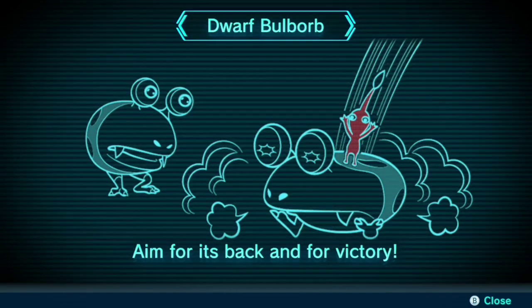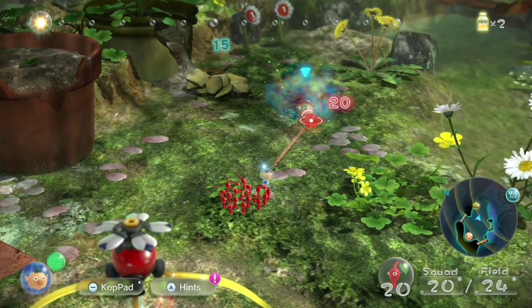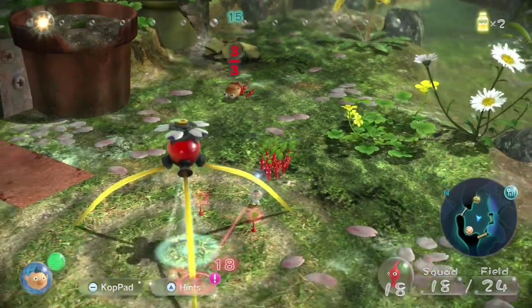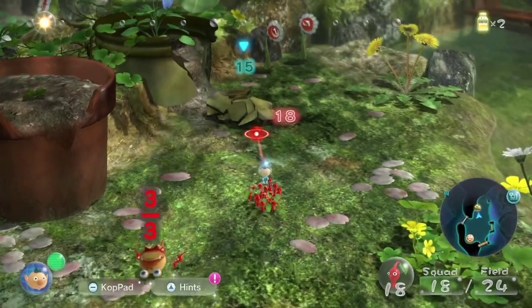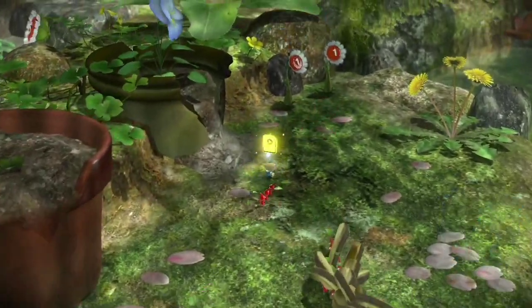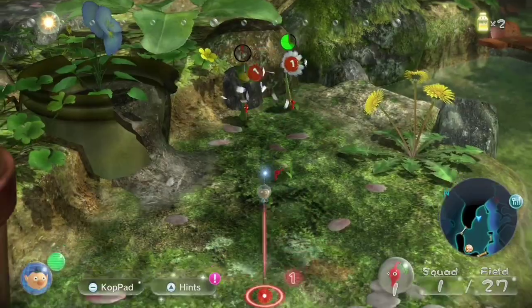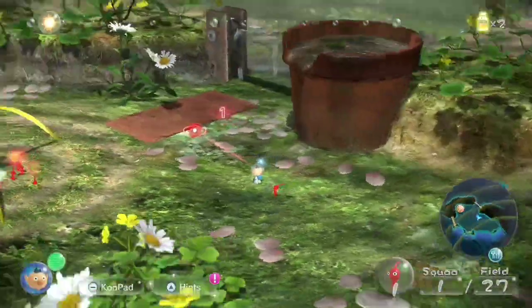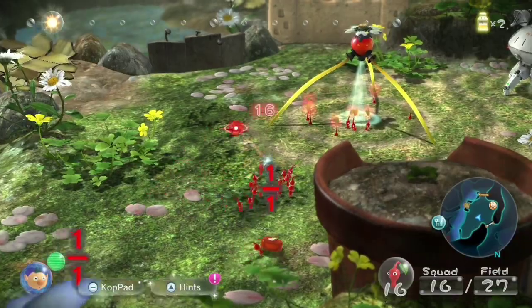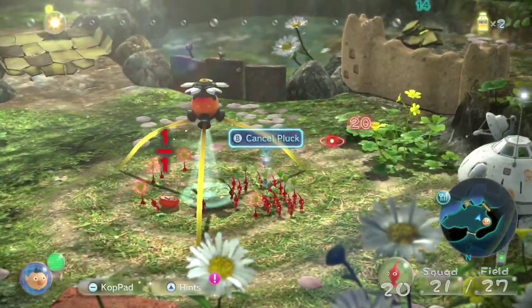Dwarf Bulborb — aim for its back for victory. Unfortunately I have notoriously bad aim with these guys, as I've learned from Pikmin 2. Wow, that was actually pretty spot on! We have a bridge here; let's charge some Pikmin onto that. We've got a data file under that — press and release X. We already know about charging — we just did charging. I missed it, but the Pikmin took the Bulborb into the Onion, kind of like what they did with the Shear Grubs.